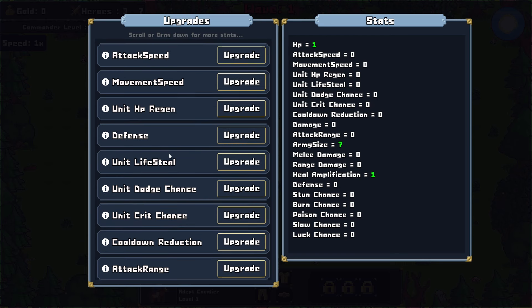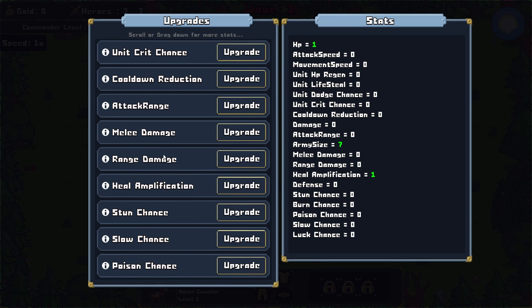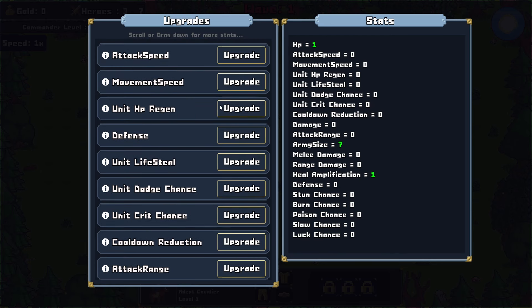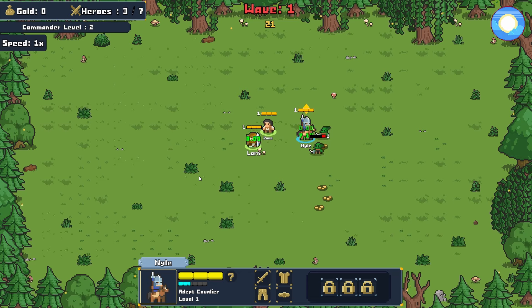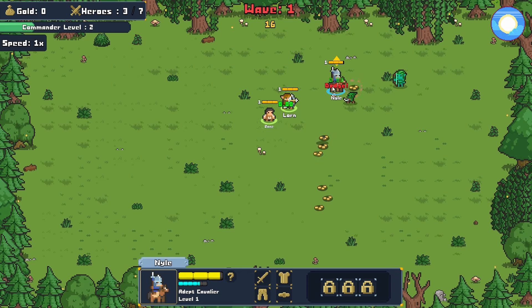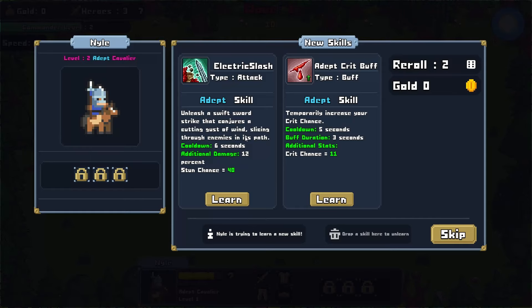So what do we want for our first commander level upgrade? We kind of have a mix of units — not really all melee, not really all ranged. I think heal amplification is probably a good one, either that or defense. Let's go with defense. I think natural defense is real solid. So we got Niall the Cavalier, Zayn the healer, and Lorne the Windstrider. We seem to be handling the enemies pretty easily here, and the Cavalier does level up.